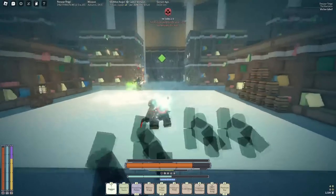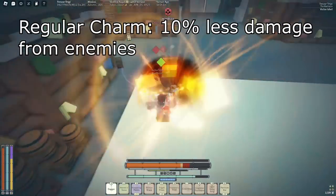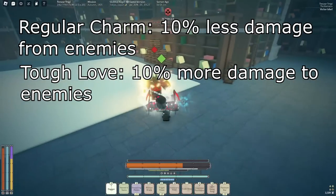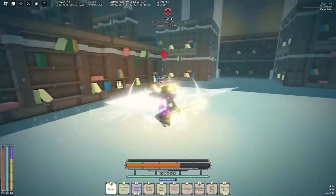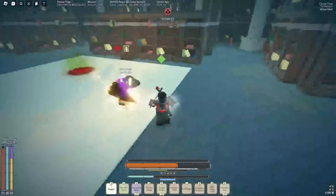So let's talk about regular charm first. With regular charm you kind of have two types — you have the regular one, and then you have the tough love one. Whenever you apply the tough love charm, that's with a mantra and it makes it so you take 10% less damage from your opponent and you do 10% more damage to your opponent. So you have those two variants.